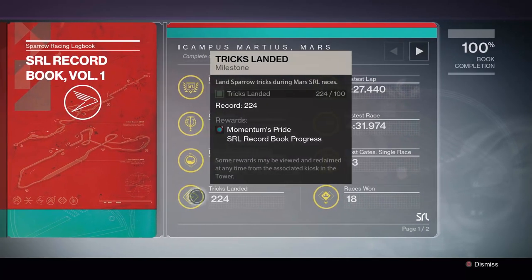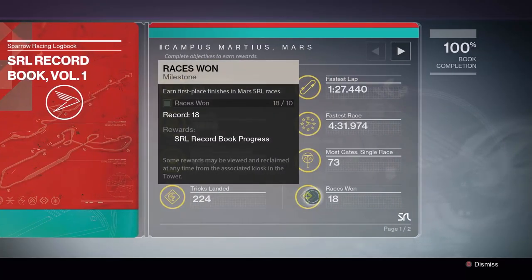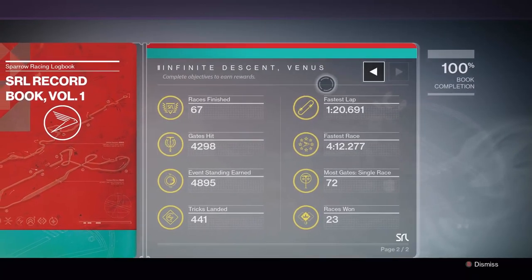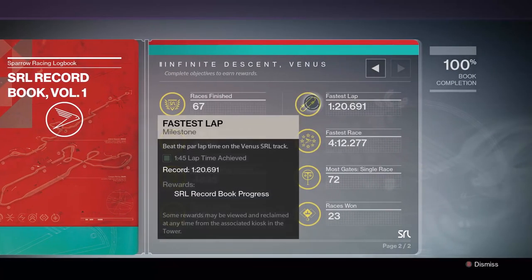So once you complete them, there you go — you will have the set. Now the thing that sucks about the SRL record book, which I am not in favor of, is the fact that it costs 1,000 silver at Tess Everest.